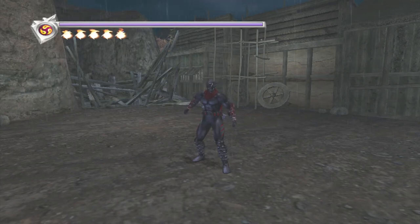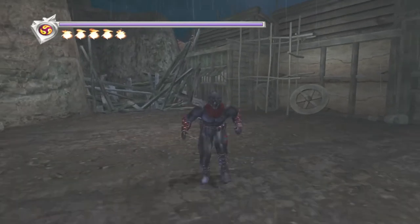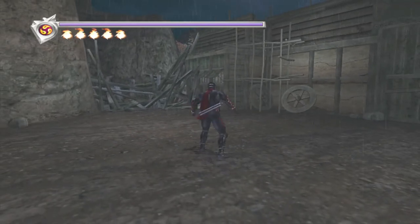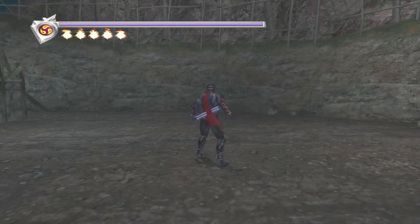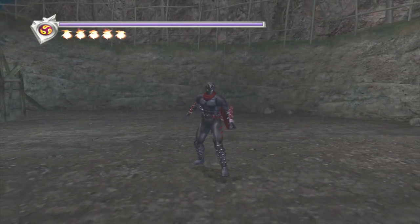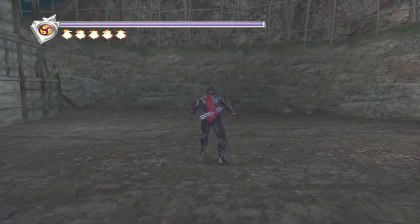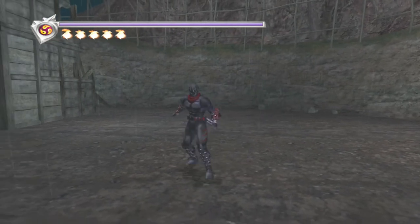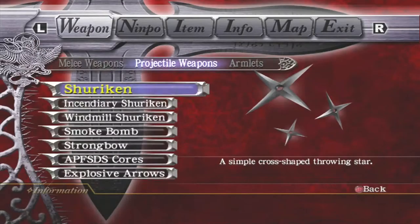Hello everybody, welcome to the Nunchucks and Vigorian Flails breakdown for Ninja Gaiden Black. The reason I grouped these two weapons together is that they are very similar and only share a couple of unique moves exclusive to the Vigorian Flails. I'm going to start with the Nunchucks to showcase the basic moves list, because everything the Nunchucks can do the Vigorian Flails can do, and the Flails can do a couple of things the Nunchucks can't.